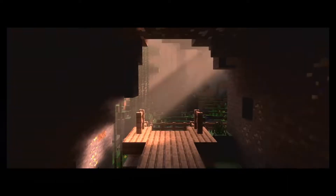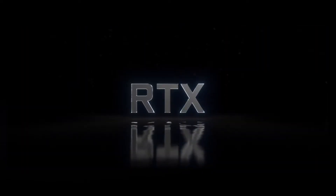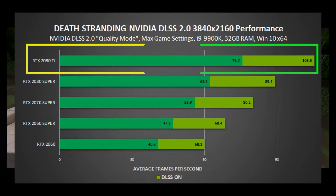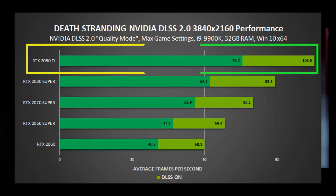The game was tested using multiple RTX cards from entry level to the top of the line, the RTX 2080 Ti. We see a gain of 60-plus frames per second for entry-level RTX cards and around 100-plus frames per second for the RTX 2080 Ti. The RTX 2080 Ti sees a massive 40% improvement, delivering 105.5 frames per second with all in-game settings maxed out at 4K resolution, which is super impressive.